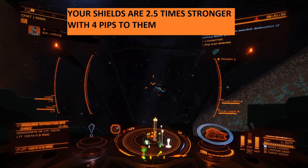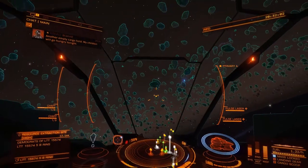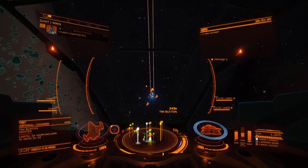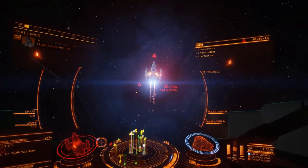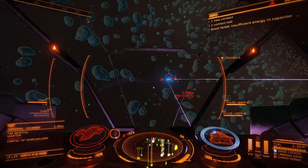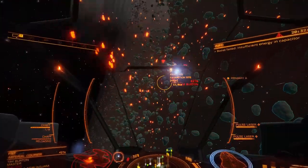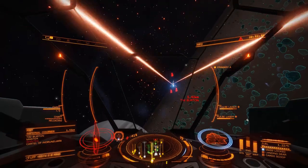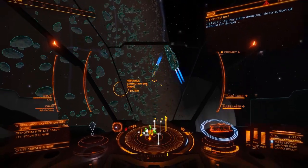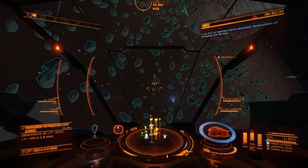The two wingmates are still going. I'm going to chaff now and reverse. I'm protected by the chaff — he had gimballed weapons. Some of them are programmed to come after you. So reversing is good when they're smaller ships than you. You don't want to do that too much against a big ship.